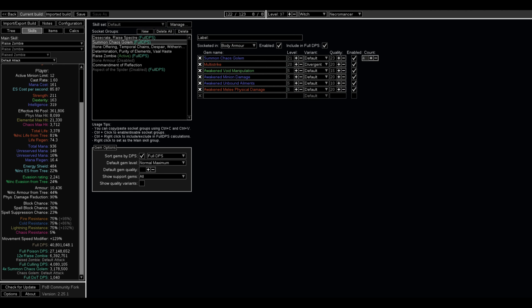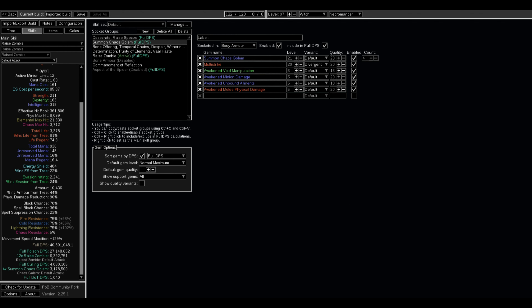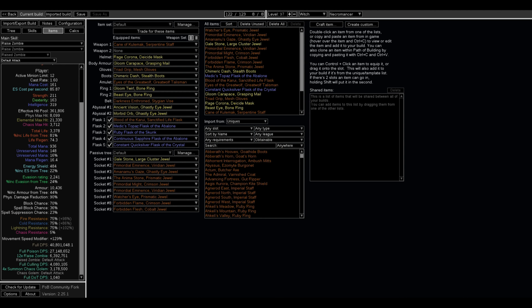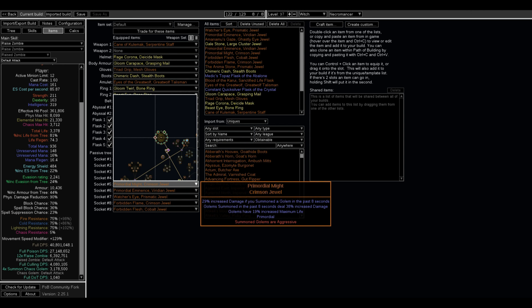There are 4 Summon Chaos Golems — how do you get 4? You get 1 from the Talent Tree, 1 from Golem Commander, then another 2 from the Anima Stone which gives increased Summon Golems. When you're using 3 Primordial Jewels you get another 1, and you start with 1 as the base. That's 4. The Primordial Jewels are not expensive — getting 3 of them is probably about 1 Divine or even cheaper.